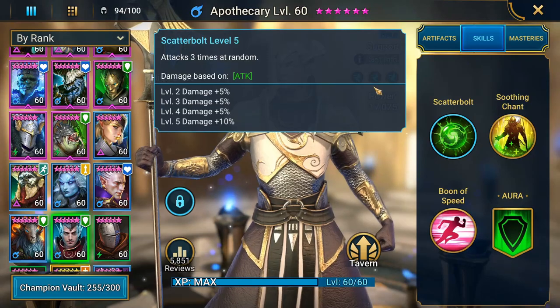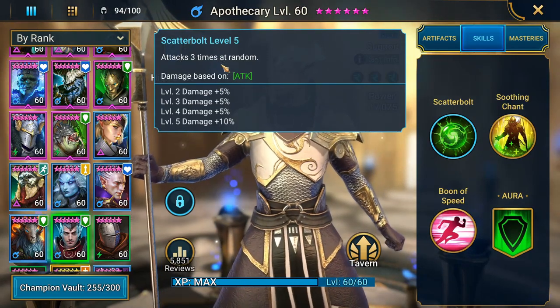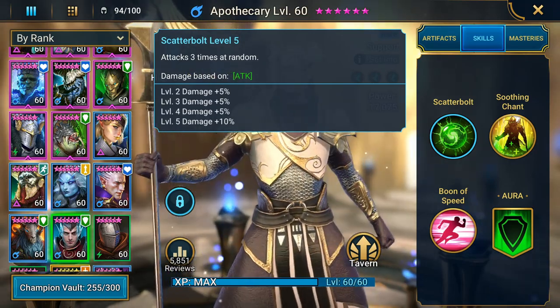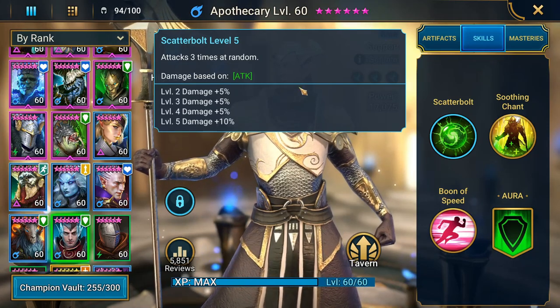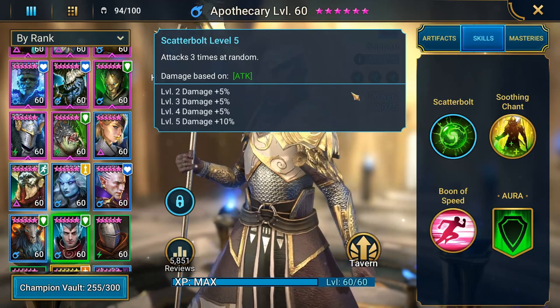His A3 attacks three times at random. This allows him to be a Giant Slayer champion instead of War Master when you do your masteries. So coming into clan boss as well as dungeon bosses, he can put out more damage, which is amazing.